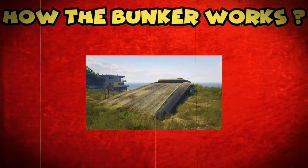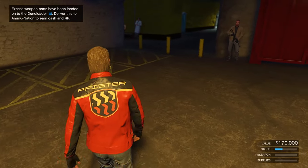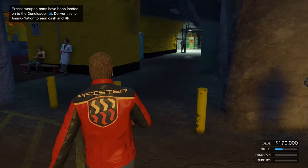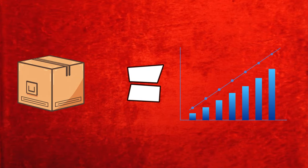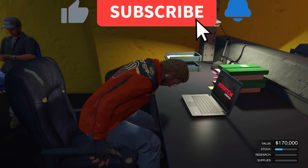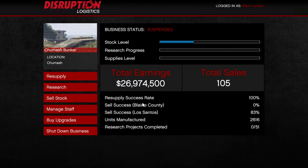Now you might be wondering how the bunker functions. When you enter your bunker, you'll have these three bars: stock, research, and supplies. When you get supplies, your staff will convert them into stock or research depending on which you assign them to. You can assign your staff to manufacturing, research, or even both when logged into your laptop.